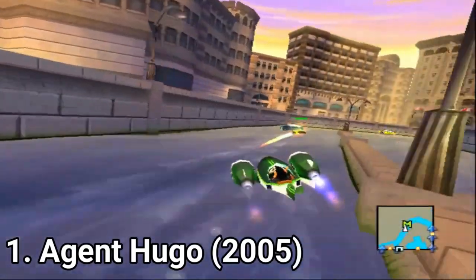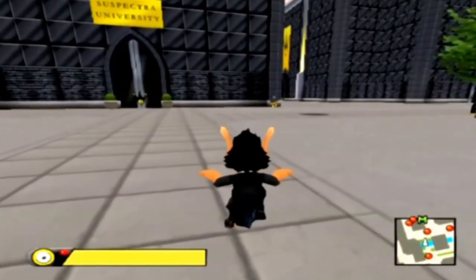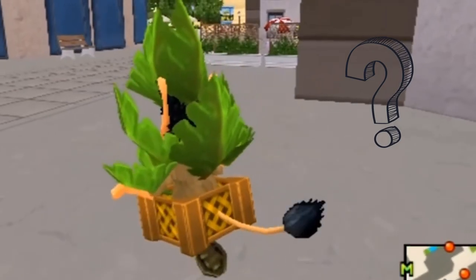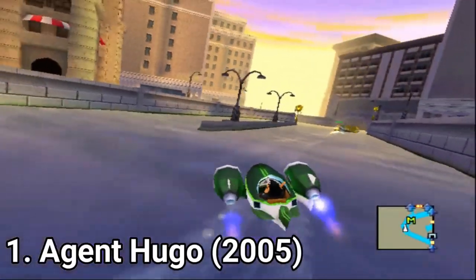The game is comprised of both missions and stealth missions. Agent Hugo can turn into all sorts of disguises. For a little kid the game is okay, but for an adult it's plain and too easy and childish.